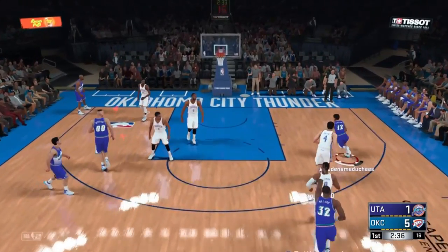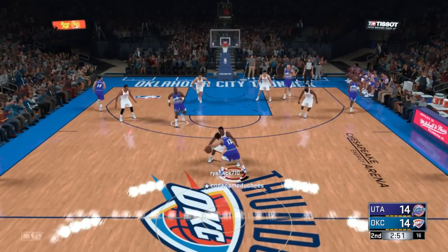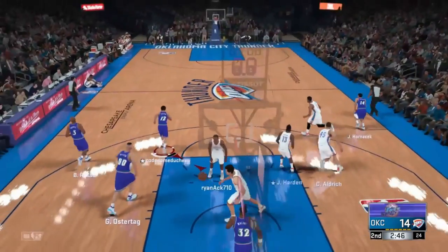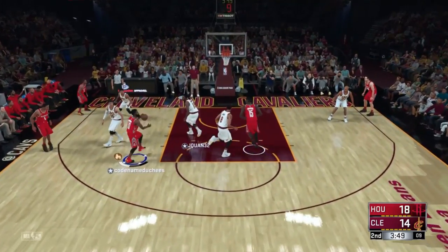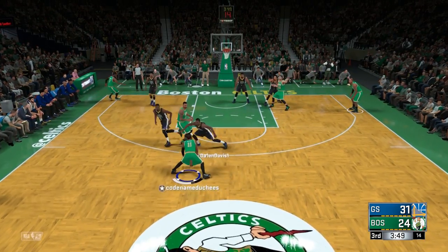Bottom line, the pick and roll is run by every NBA team because it works. No two pick and rolls are the same — a pick and roll run by Russell Westbrook is way different than one run by Steph Curry, and Amar'e Stoudemire's screening is worlds different than Brook Lopez's. But what remains the same is if executed properly they can break down even the best defenses.